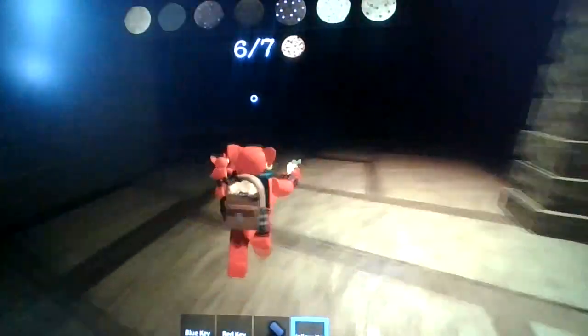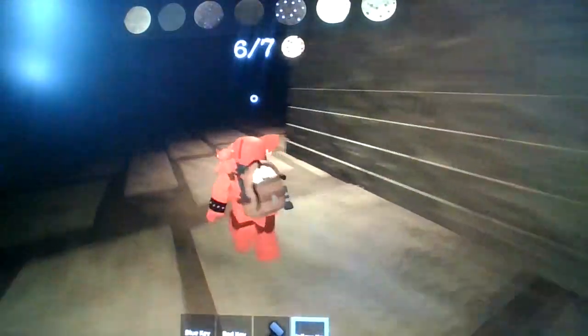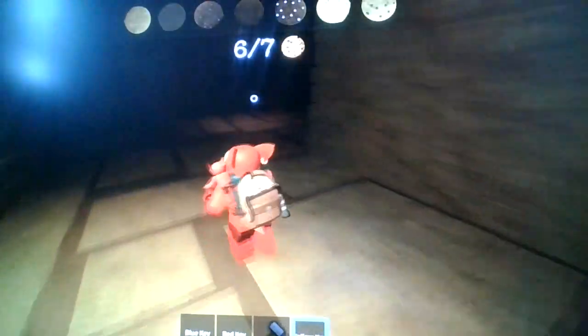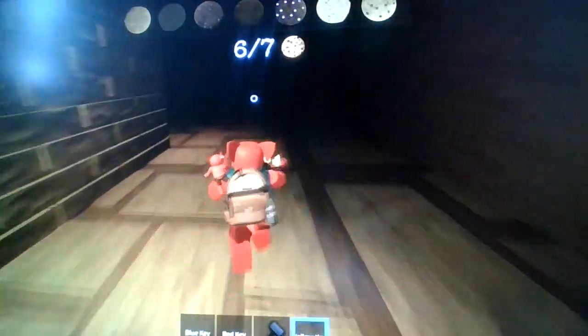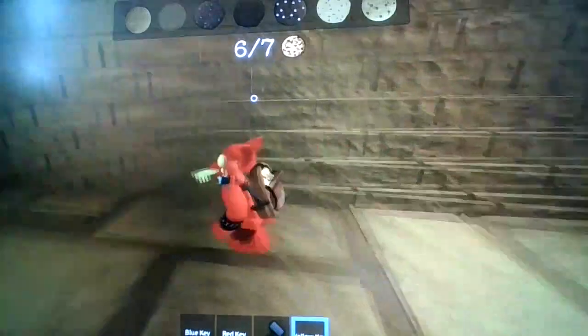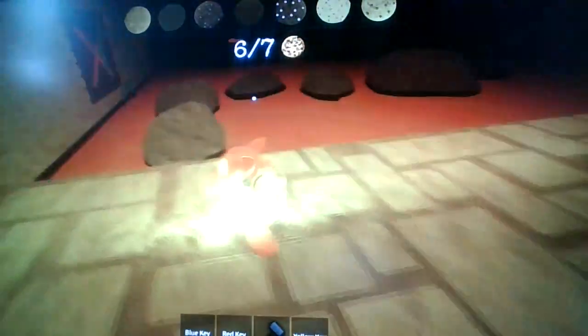There's another player. The yellow door should be over here — yes! There it is. Are we going to have to do another code? Please, no. Oh — we're doing an obby instead.